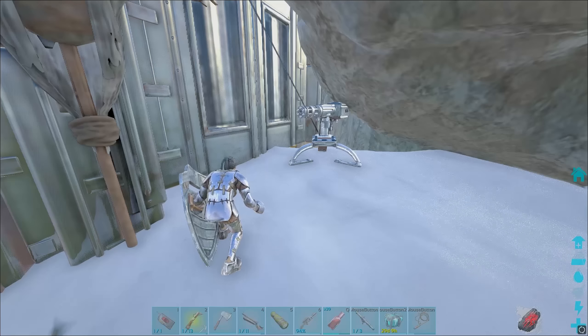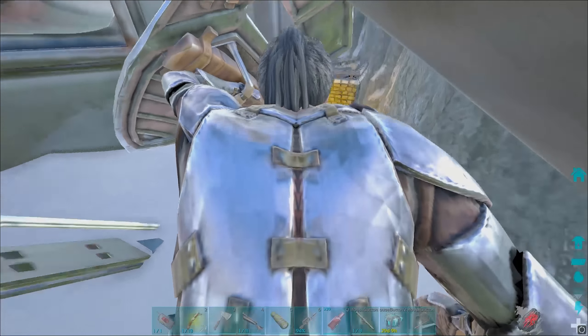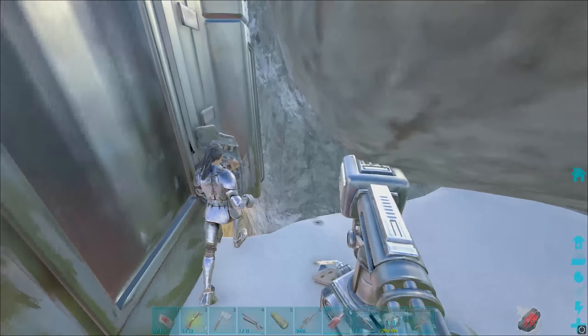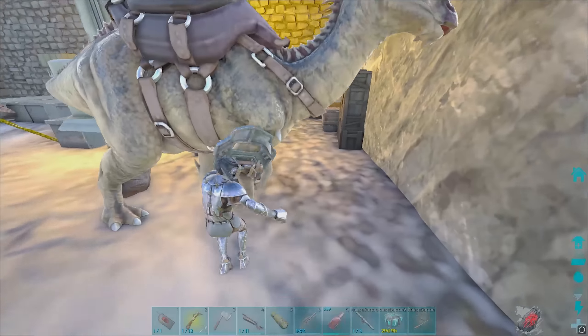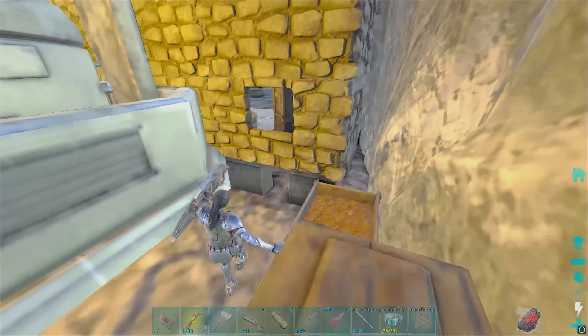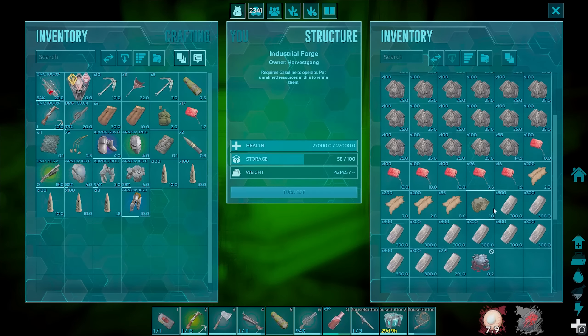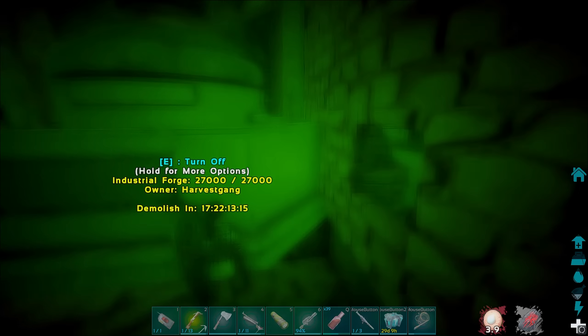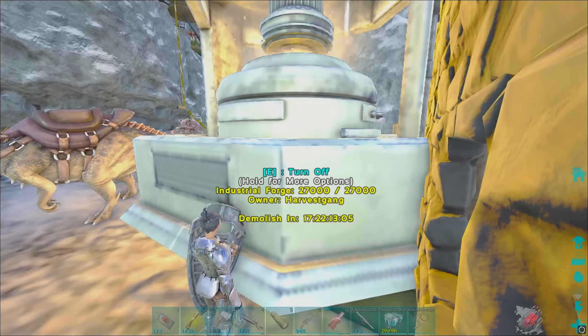You could only use a flamethrower to kill this electrical outpost. You could also put a flamethrower to kill this outpost. They've been grinding though. Which plant shot me? That one up there.